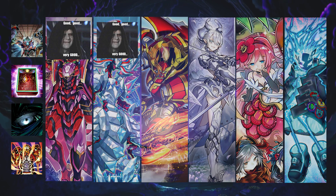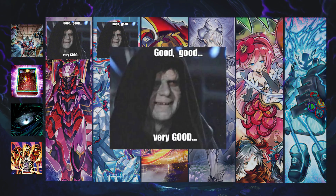Moving on to Swordsoul — relatively straightforward. They can more naturally produce an omninegate in the form of Baron, but you bait that out and then Evenly Match them. Nine out of ten, if you Evenly Match them and they've already used Baron, they will probably keep Chi Zhao because Chi Zhao gives them the ability to banish a card and then negate a card. They won't keep Blackout — that's definitely going. They won't keep Monk on the board — that's 100% going.